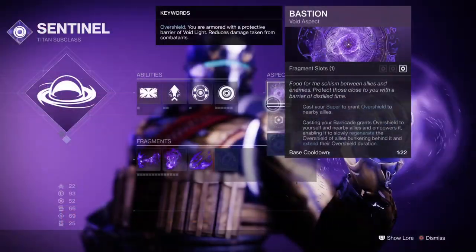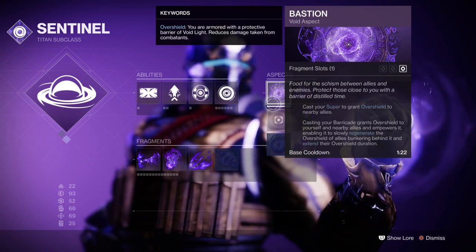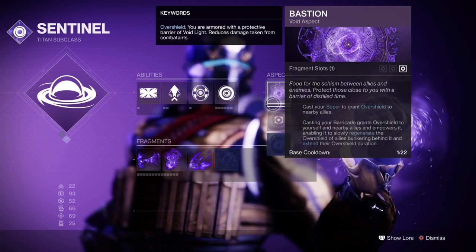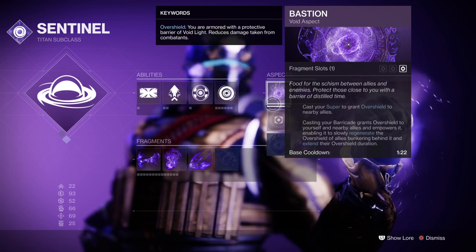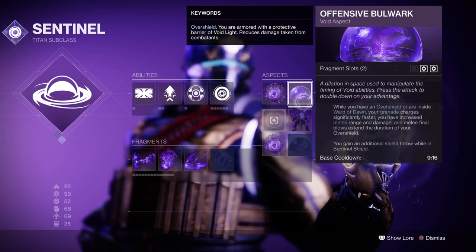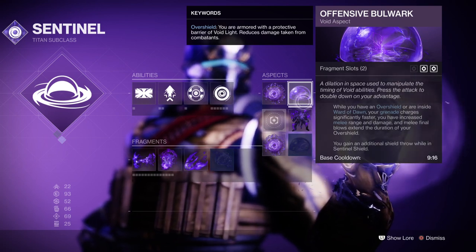Aspects-wise we have Bastion, which allows us to cast an overshield on others when we use our super, and using our barricades also grants us and our team overshields. It can also regenerate lost shields over time, which is helpful. We then have Offensive Bulwark, where we can regenerate grenades faster, have increased melee range and damage, and melee final blows extend our duration as long as we have an overshield or bubble.